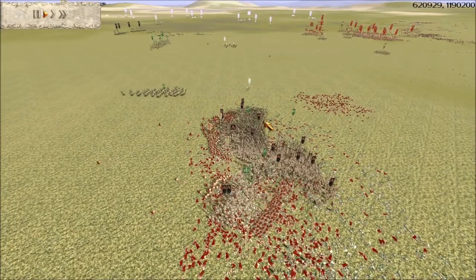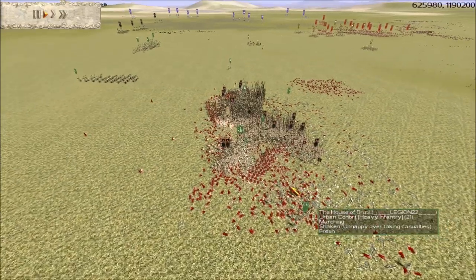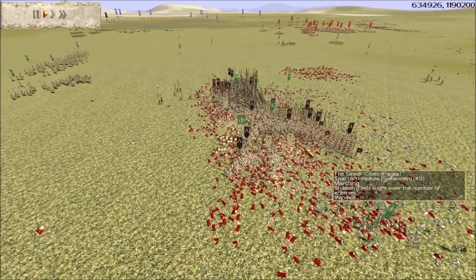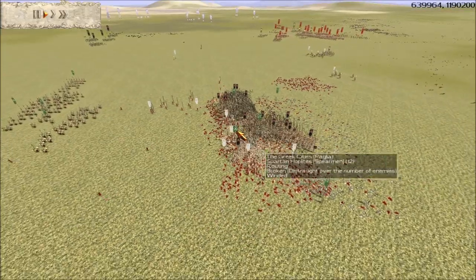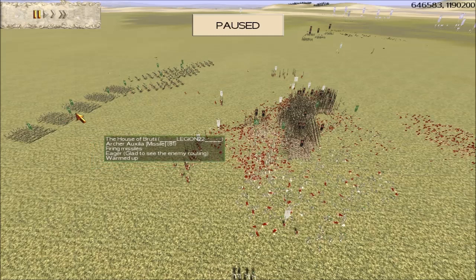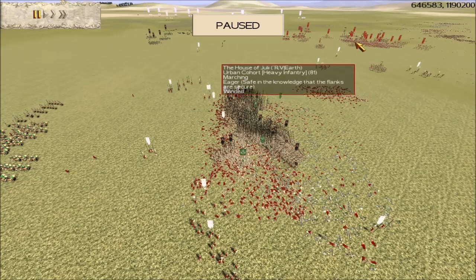I'm going to turn some pike units and charge them into the flank of those two Greek city attacking units coming around the rear, while pushing other pike units forward. I'd like to take out that Greek city general if I can. The victorious enemy troops from the other flank are running forward, trying to get into the rear of my engaged Macedon troops. I'm moving forward, being very aggressive with my Macedonians, but attacking and being aggressive tires my troops out. A lot of Greek city units are starting to rout now — the Greek city general has been routed, and we have now routed all of the Greek city units!